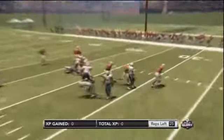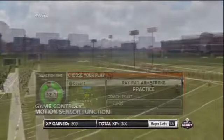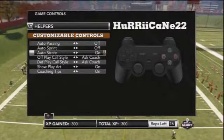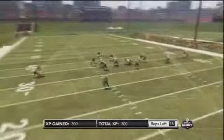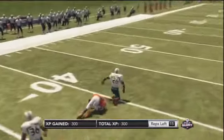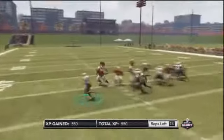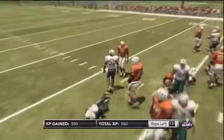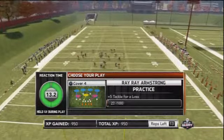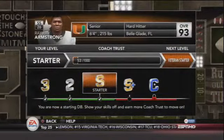Coach Trust is how you advance up the depth chart, and it's how you get new abilities like being able to flip the play at the line of scrimmage, use the play call menu, call an audible, or have extra plays. Here's another issue I came across that made defense very frustrating. In past games, L2 has always been the strafe button, but this year it is the reaction time button, so there's no way for you to strafe. How do you catch an interception or square up to make a tackle? You have to put on auto-strafe and let the computer do it for you, and there is no way to remap the controls.